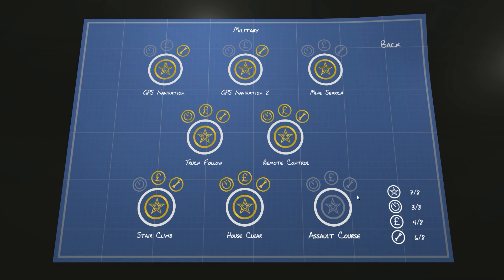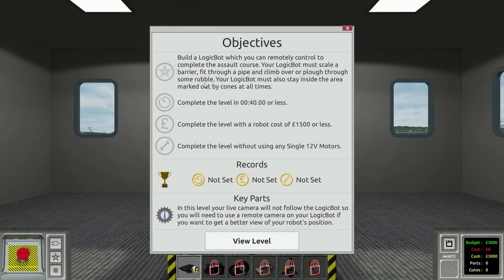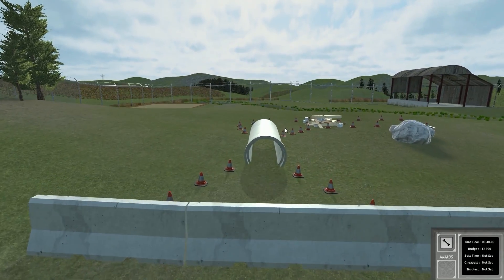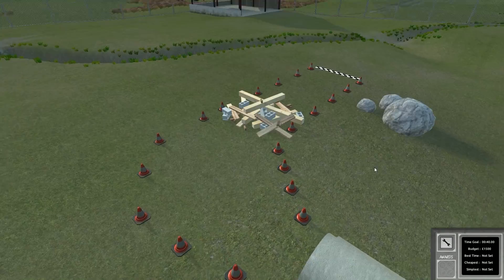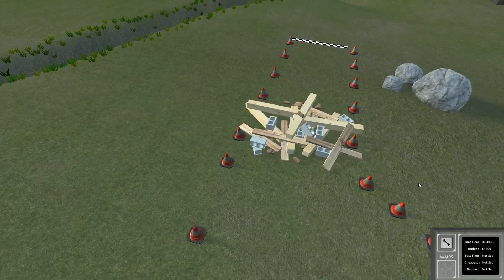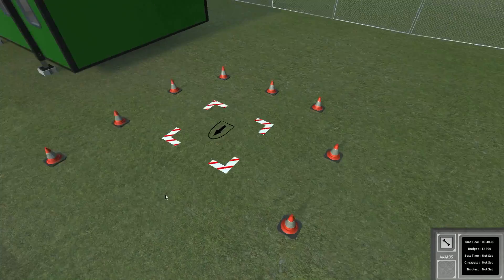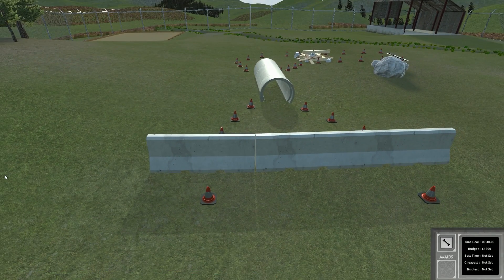So we're gonna go do the assault course, which I'm pretty sure is just build the exact same robot — I don't think there's anything different. Build a logic bot which you can remotely control to complete the assault course. Must scale a barrier, fit through a pipe, and climb over or plow through some rubble. Must also stay inside the area marked out by the cones — forty seconds or less. Complete the level without using any single 12-volt motors. So apparently we've got to do some stuff. At least it's remote controlled. How are we getting over that barrier? That's gonna be the most ridiculous part.